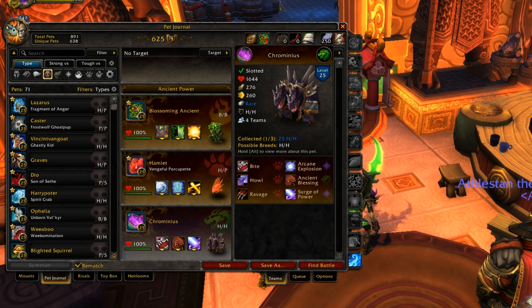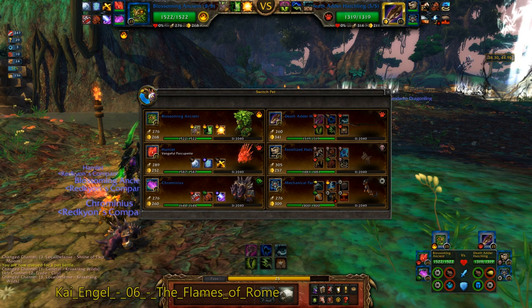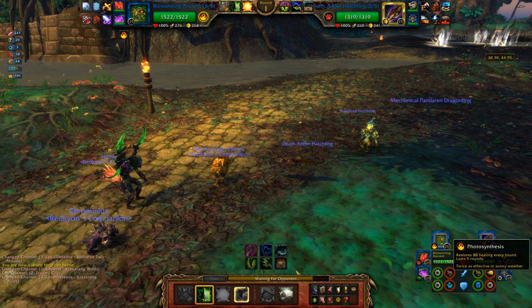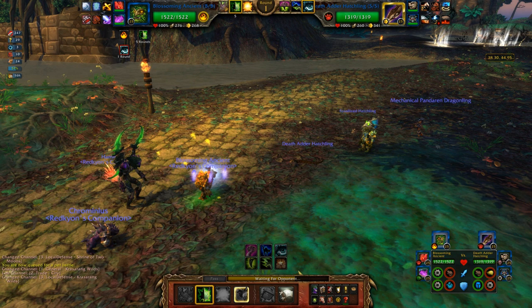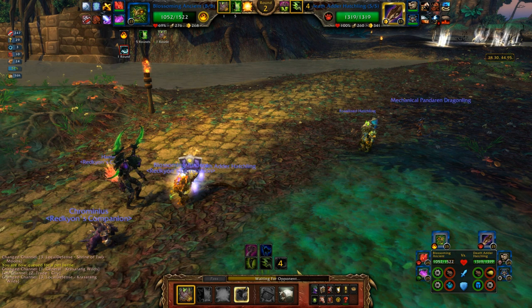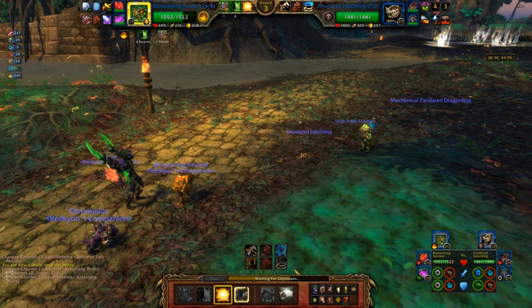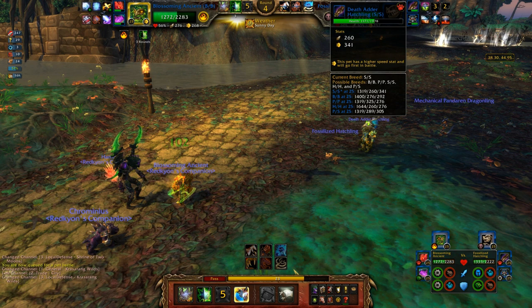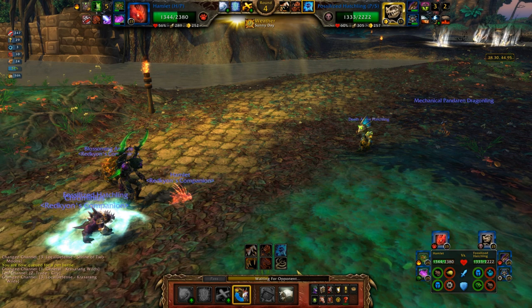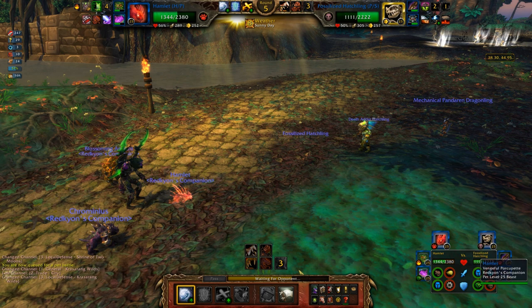Now I'm going to show the Blossoming Ancient in a pet battle — not using the cancer team, something less annoying. Going straight into Photosynthesis in case he opens with Blind and Poison — which he totally did. I think I want to save Sunlight for the mechanical dragon, so I'll go Iron Bark instead to reduce some damage. Looks like he went straight into Puncture Wound. His Fossilized Hatchling and Death Adder Hatchling only stayed in long enough to do two abilities each — the Blossoming Ancient will be able to heal up to full in the back row.